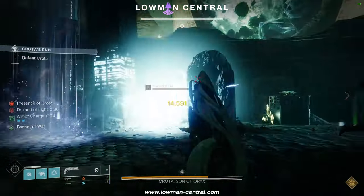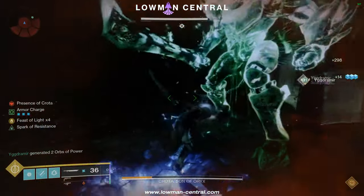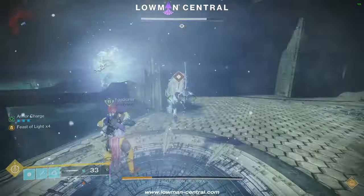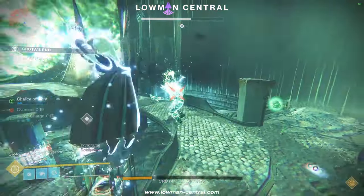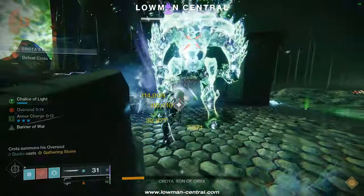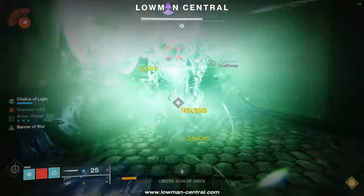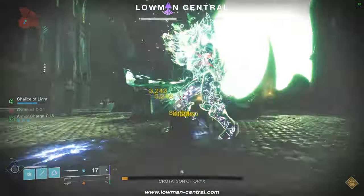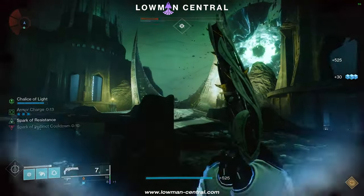Ideally, you should make Crota very low HP before heading into the final damage phase. The final stand is where this encounter is especially hard since you need to kill him very fast. There's a bug with the Oversoul where even if you kill him, it will still wipe you — in order to dodge this, you'll need to kill Crota before 6 seconds are left on the second Oversoul timer. In case this goes wrong and you die on a flawless run, check if the Mission Complete popped up before you died, because in the API deaths aren't counted after Mission Complete, so you might still get a flawless run.